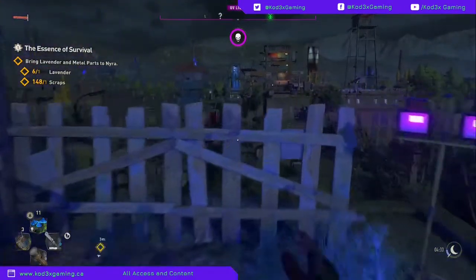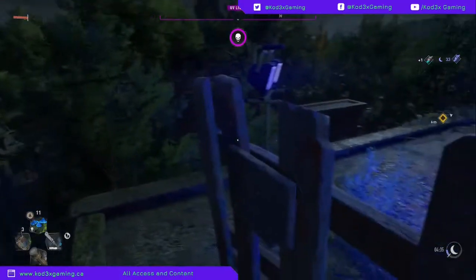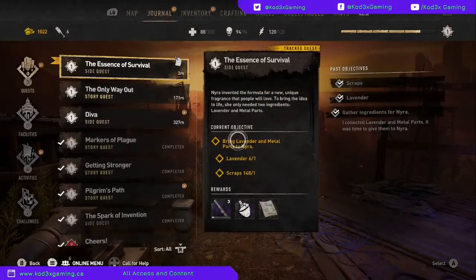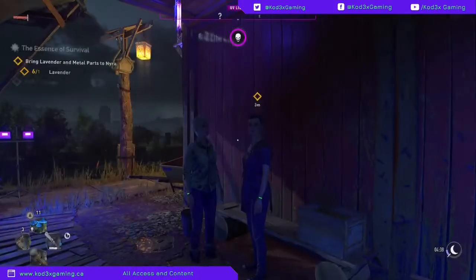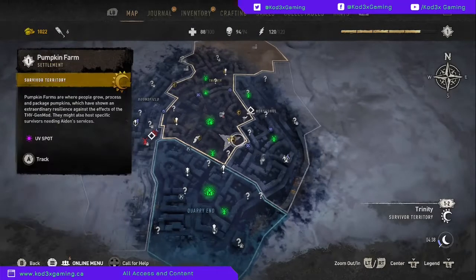What's up guys, it's Codex, and today we are back in Dying Light 2: Staying Human. Our friend Naira at the Pumpkin Farm settlement in the Survivor Territory in Trinity has a side quest for you — you're going to be looking for lavender and metal scraps.